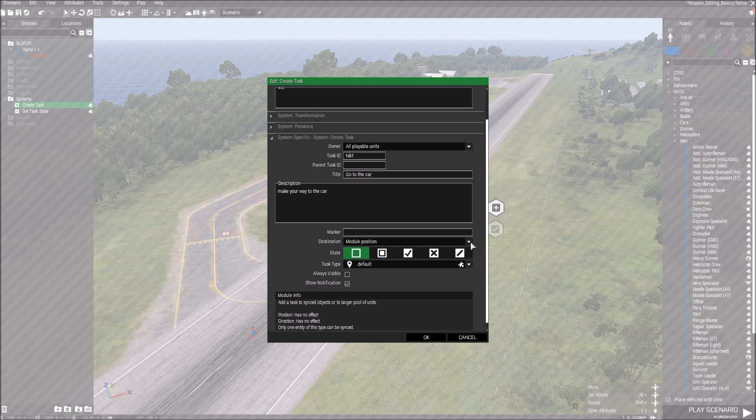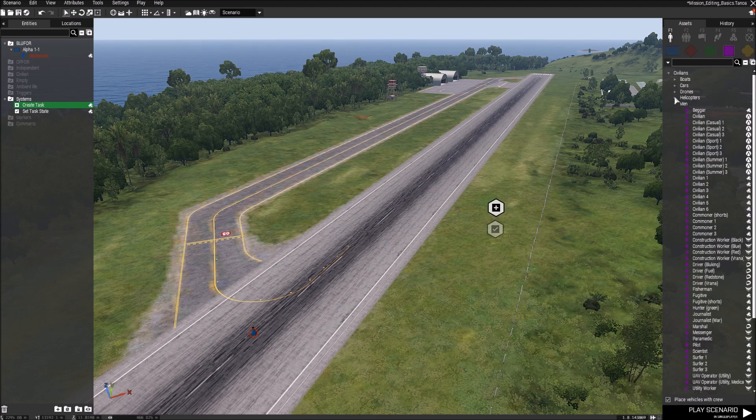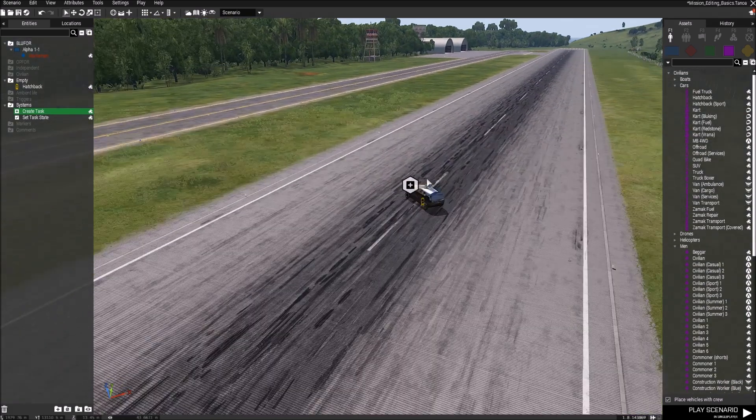Destination is currently set to 'Module Position,' so you only really need to worry about 'Module Position' or 'Disabled.' If it's set to Module Position, when you start playing this module will turn into a waypoint marker. I'll put a car down — we want the player to go to the car, and this module will tell them to do that. At the moment it's over here, so the little waypoint will pop up nearby. If you've got to go to the other side of the map you want the waypoint marker to be quite accurate, so once you fill these out, move the module to where you actually want the player to go.